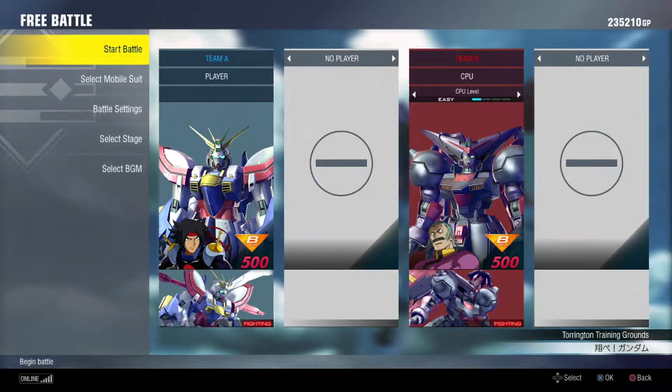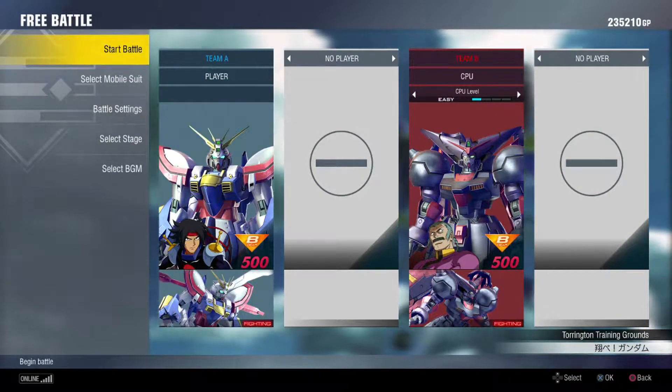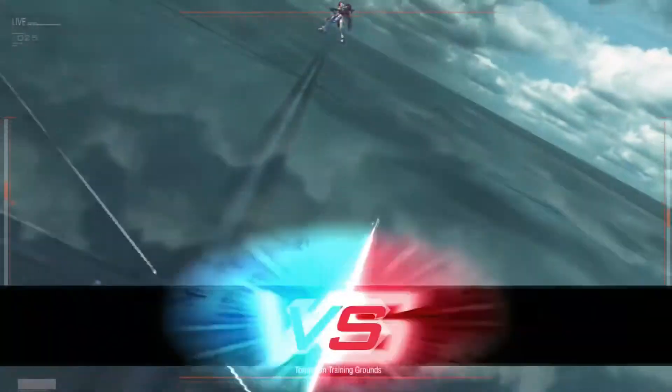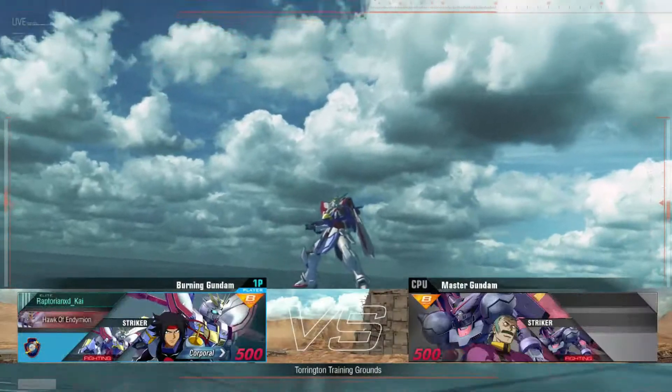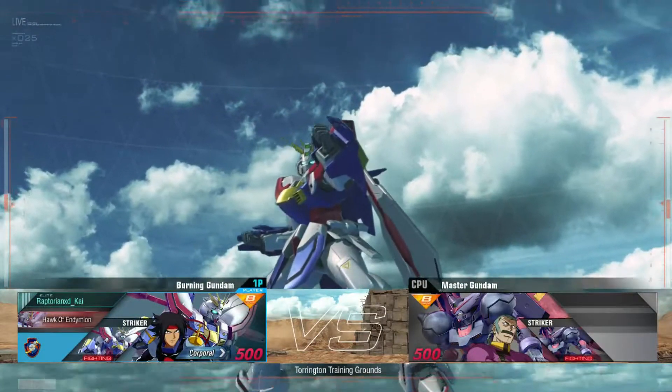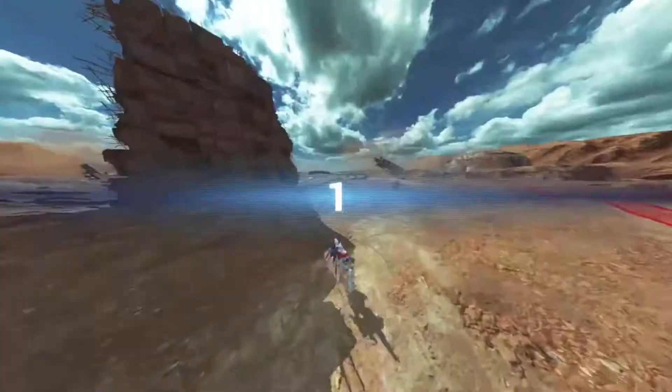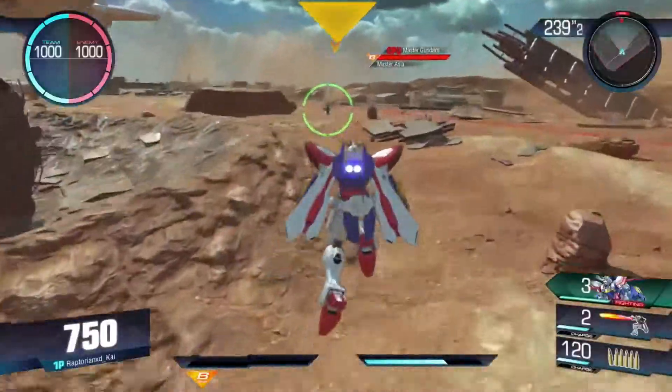Hello and welcome to another exciting episode of the Suit Breakdown. Today we're going to be looking at the Burning Gundam, also known as the God Gundam — the GF-13-017NJ2 God Gundam, piloted by Domon Kasshu from G Gundam. It is a DLC suit, it costs $5, and it's a 500-cost unit. Is it worth playing? Let's find out.